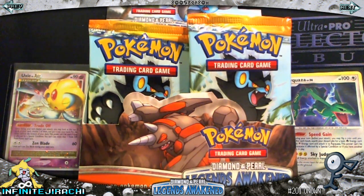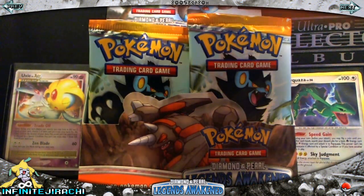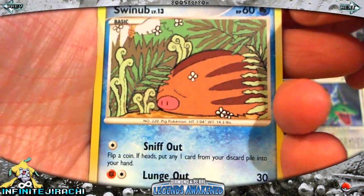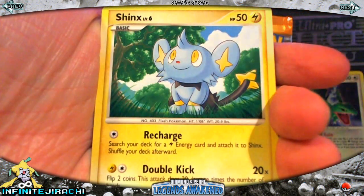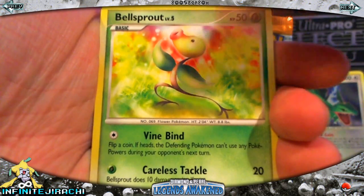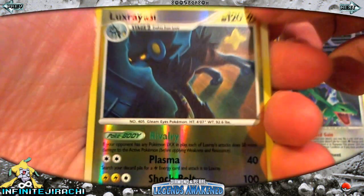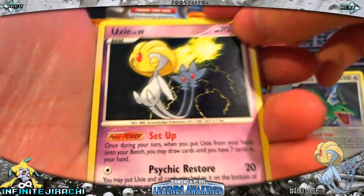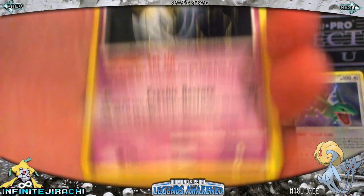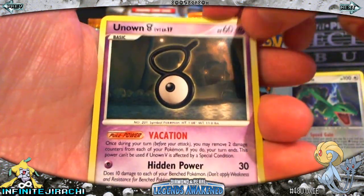I've got no fingernail, sorry guys — it's been a bit slow for some of the time. Swinub, Gligar, Gulpin, Shinx, Bellsprout, Luxray Reverse — that's really cool, I love the art on that — and Uxie again, this is my Rare. Stark Mountain and Unknown V.